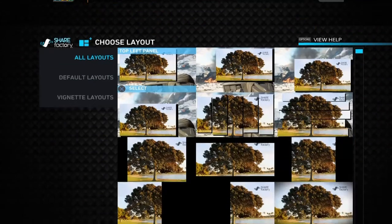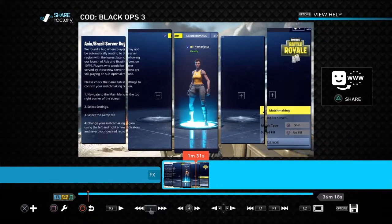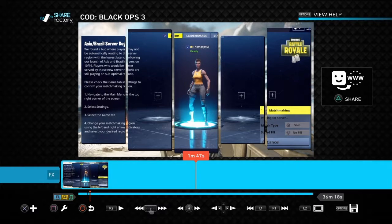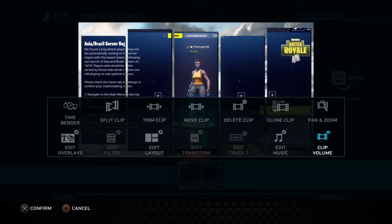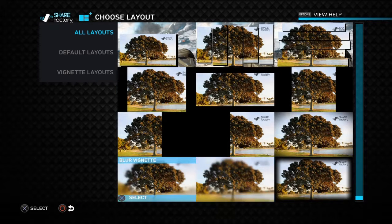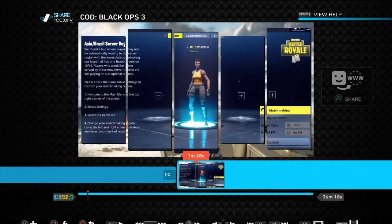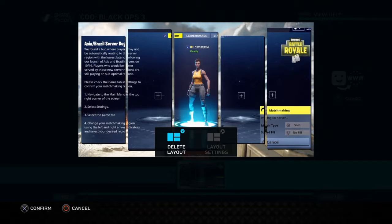You can add a layout — I never knew this existed. So if I were to pick this, it splits the clip up. That's actually quick though. I don't really like it because it looks all messy and you don't know what's going on. Add layout — can I put it back to normal? Default layout. Edit layout — there we go. Delete layout.